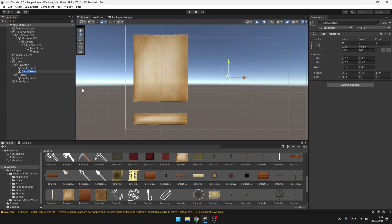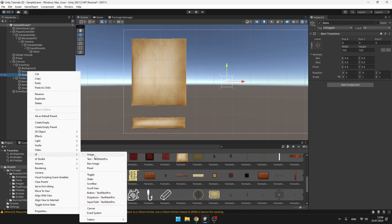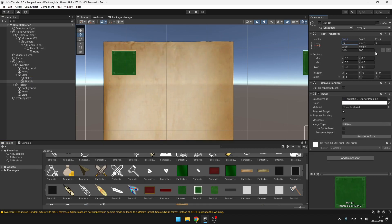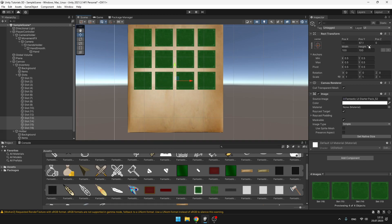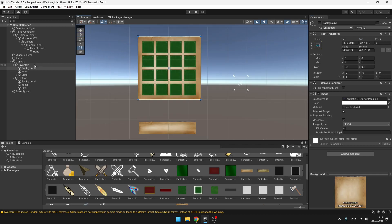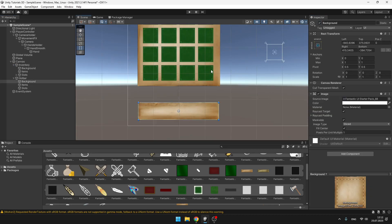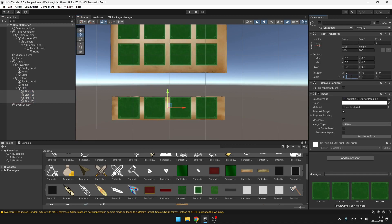I will also create two empty objects — one for the inventory and one for the hotbar. Create two new game objects under each: one for the items and one for the slots, and copy them to the hotbar too. Under the slots object we'll create the slots using UI Image, and drag a texture to the image. One quick tip: if you have many slots and want to move them by, say, minus 120 on position Y, you can just type that and it will calculate the new position. Also don't forget to add slots for the hotbar. Set the scale of all hotbar slots to 0.9, because later we will make the selected slot bigger.